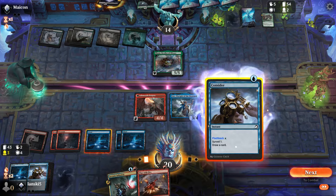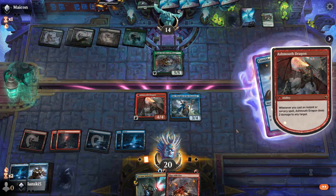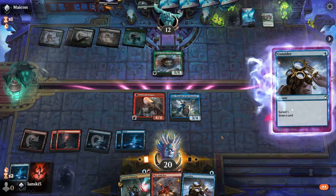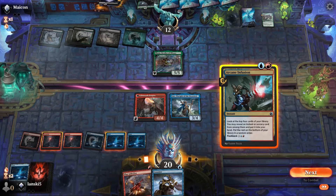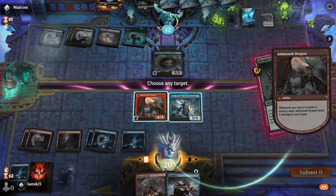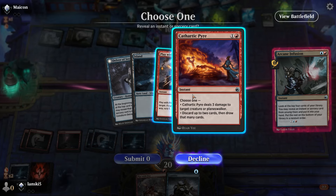We'll deal two damage to the opponent first, then draw another Consider. We can also use Arcane Infusion. The distribution right now is perfectly balanced, as it should be. We can cast it, and that's the great advantage of Lear — we can cast cards from the graveyard at their actual mana cost. Next turn we can use both copies of Play with Fire.